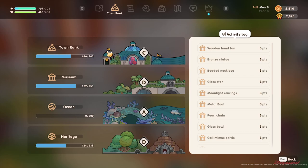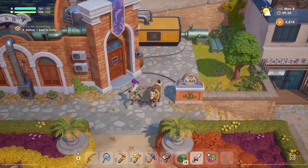Hello everyone, welcome back to Coral Island. I'm showing you the town rank. If you have the town rank at D, mine is now rank C. When you have D, you can unlock some things.